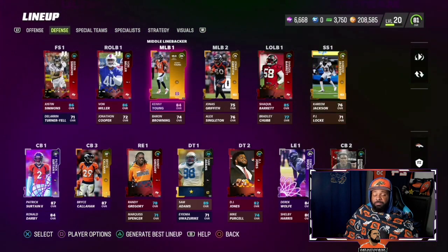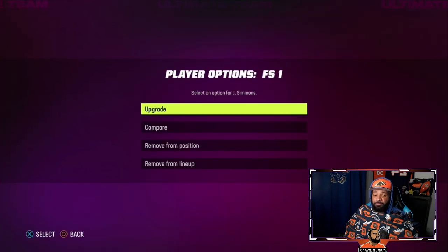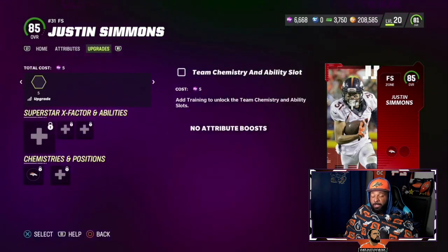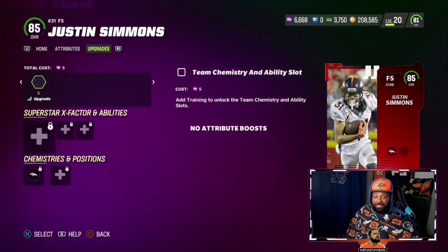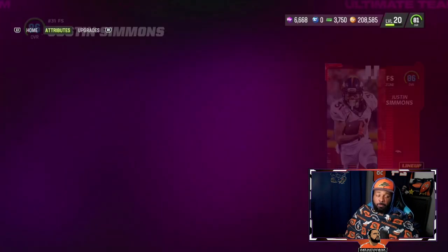That's the offense. Let's move over to the defense, which — if you follow me on TikTok — we got some big upgrades happening on defense this year in terms of legends. Obviously we got the best free safety in the league, who is not the 81st best player in the NFL. They absolutely got that wrong — he is a top 50 player. Justin Simmons has 86 speed and 85 zone, which is pretty high.